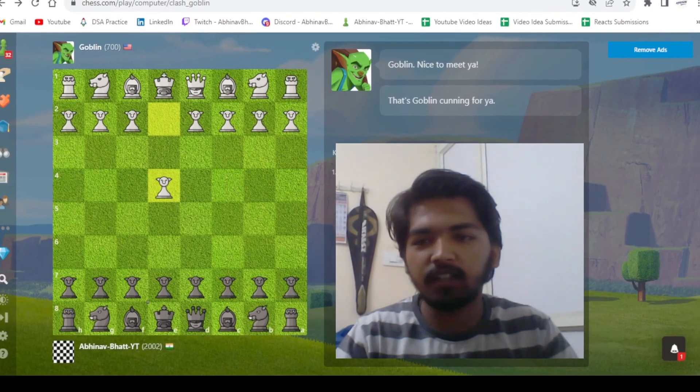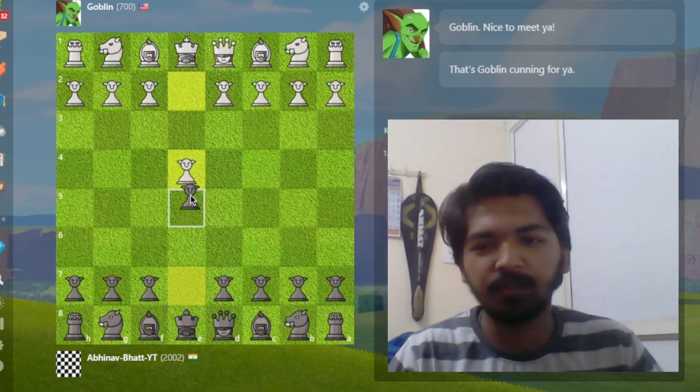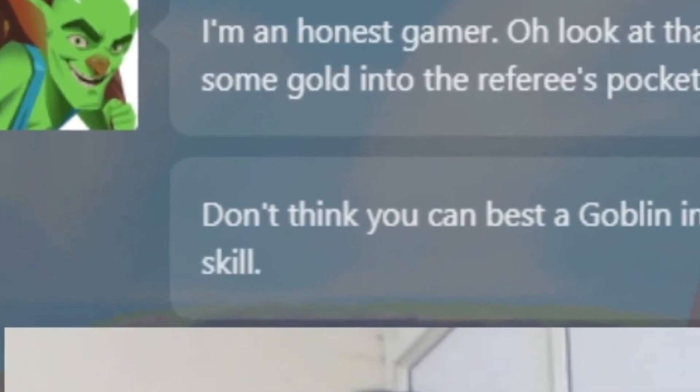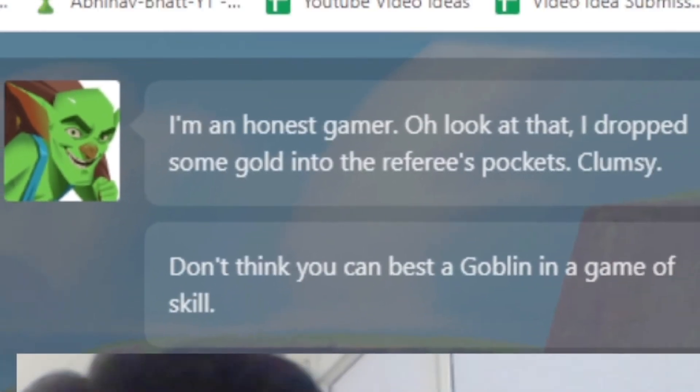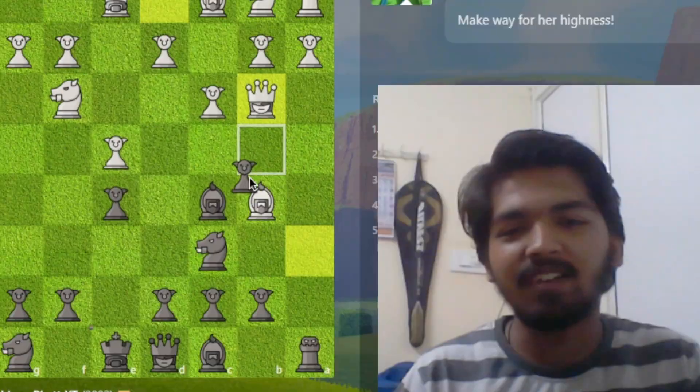Up next we have Goblin. Goblins are group beings — they like to steal gold and attack in groups. The commentator jokes about betting a hundred dollars and dropping gold in the referee's pocket. Goblin talks a lot but blunders his bishop immediately on the fifth move.